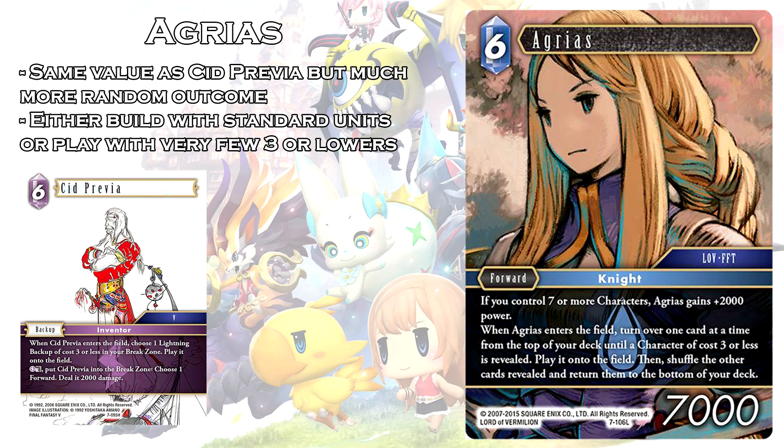Even though this card is a Knight, it's most likely not going to see play in Knight decks. Typically Knight decks play very specific Knights with very specific backups, so there's a large likelihood of hitting a card you already have on the field if you play Agrius in a Knight deck. However, Water already has a lot of very good standard units, and if you pair it with another element that also has good standard units such as Wind, you get a high-value play every time you play Agrius. This card has a lot of potential for power, but we haven't quite figured out the intricacies or how to best manage its risk.